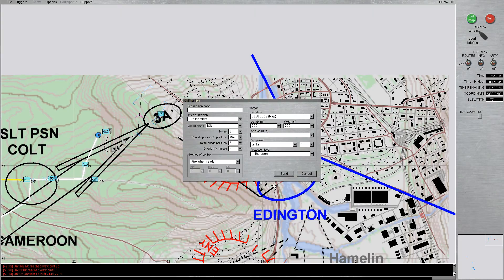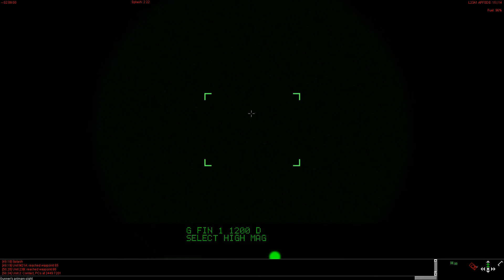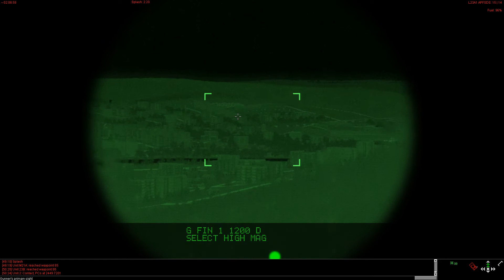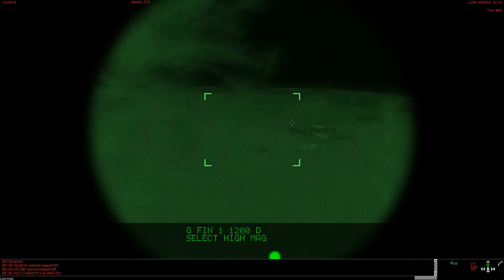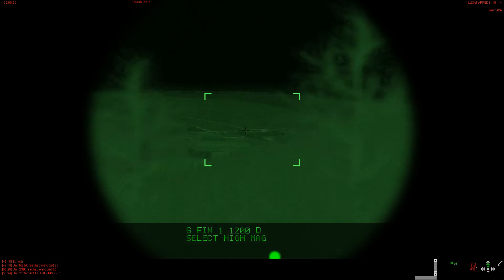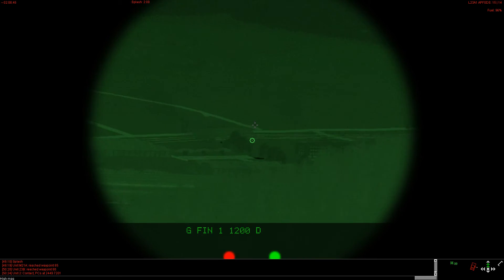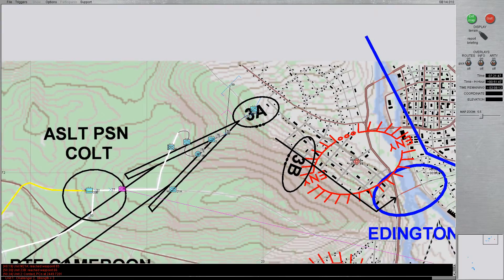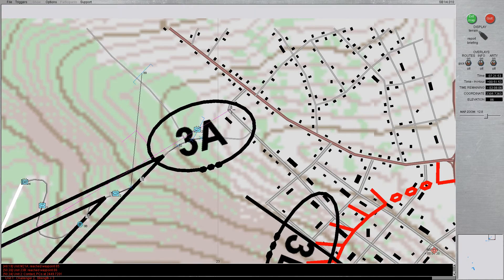Our friendly tank spotted an enemy APC. I called for indirect fire. Since we were behind the objective, the general area seemed relatively clear of the enemy — this was a good thing. If this worked out properly, we would hit the enemy in the rear and they would be unable to resist our attack. I ordered my second scout section to proceed to the south of the objective and establish an observation post. I wanted to make sure the enemy was not able to flank my force.